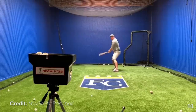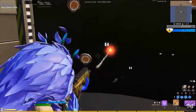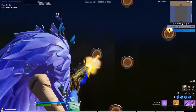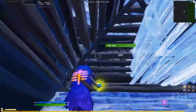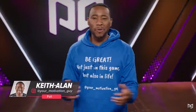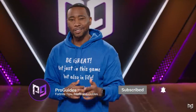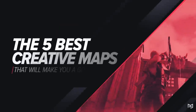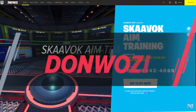Practice makes perfect — it's a phrase that's true for basically anything, and for Fortnite tonight is really no different. In order to improve quickly, you're going to have to practice consistently and effectively. One of the best ways to improve your mechanical ability in Fortnite is by training in creative. Today we're going over some of the very best creative maps that you need to use to improve at an incredibly fast rate.